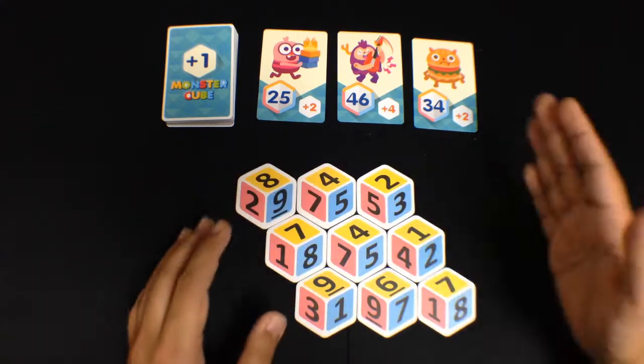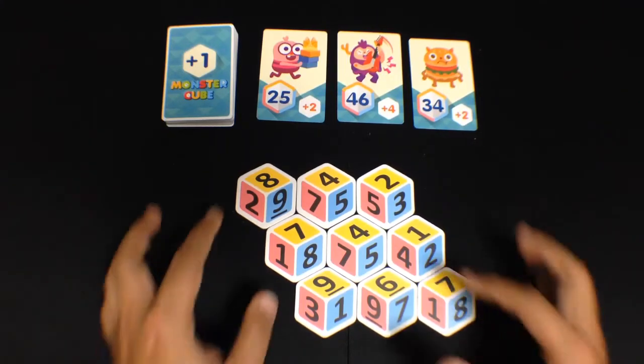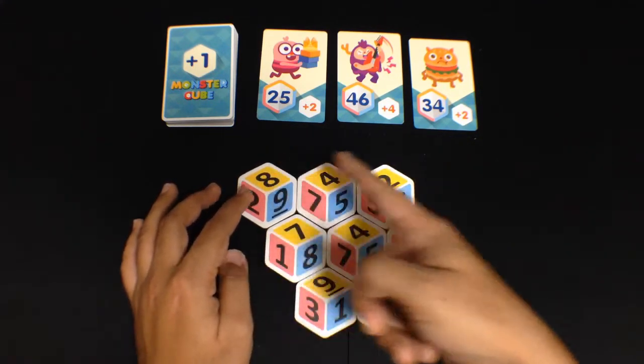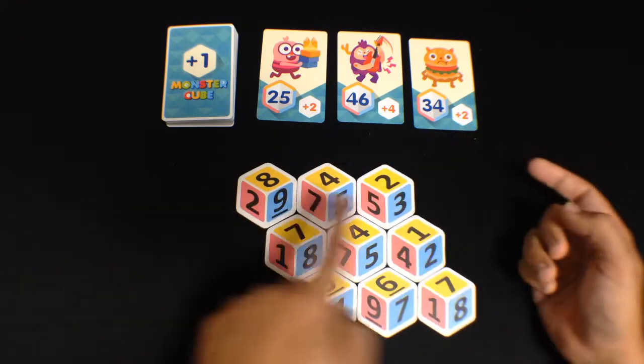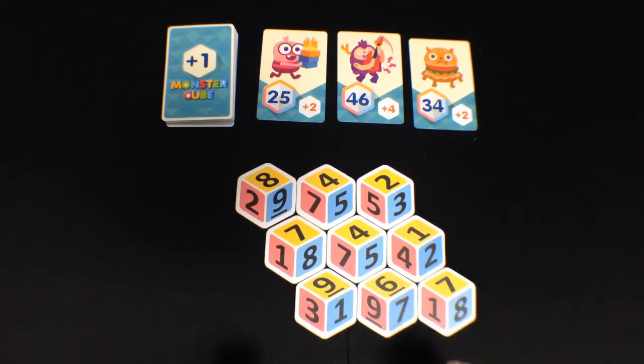Once you figure out your three numbers, you put them into an equation. The equation must be: A times B plus C, or A times B minus C. It has to be in that order — multiplication first, then plus or minus. You can reorder the numbers if you like. So if I chose 842, I can do 8×4−2, 8×4+2, 8×2−4, or 2×4−8. However it works for you. But the equation structure is fixed: multiplication, then plus or minus.